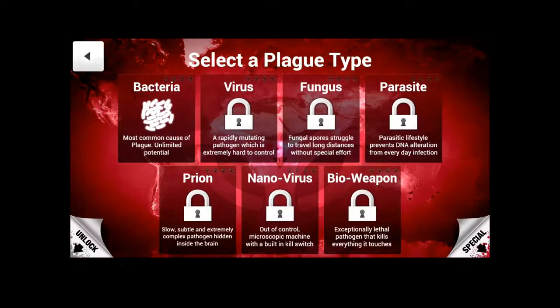So we're starting a new game. I've played this a bit before, but not on this one, so I don't have any of my gee-gaws. You see there are different pathogen types: bacteria, virus, fungus, parasite, prion, nanovirus, and bioweapon. And there are two more secret ones you can unlock if you get all those. They each have their own different traits. Let's start off with virus — most common cause of plague, unlimited potential. Sounds promising.